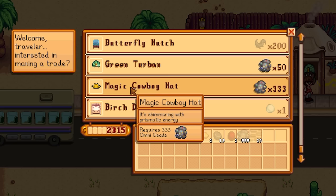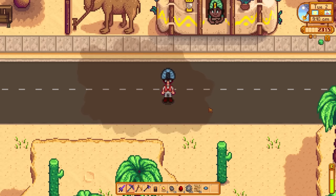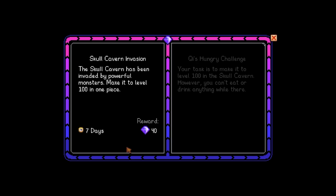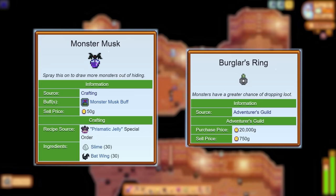You can buy the magic cowboy hat and magic turban from the desert trader for 333 omni geodes each. The best way to farm omni geodes is to kill ghosts in the skull caverns — ideally while Mr. Key's skull caverns invasion special order is active, wearing both monster musk and a burglar's ring.